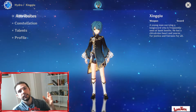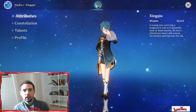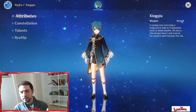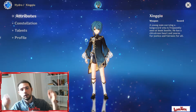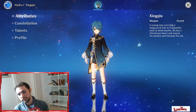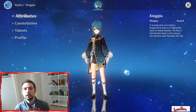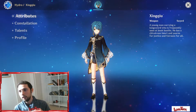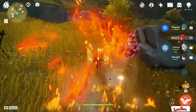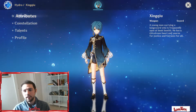Xingqiu is a hydro character and a sword user. He's actually one of my favorites among the six, and he's part of the best team in Genshin Impact — I made a video about that a couple of days ago, I'll leave a link in the description below. If you don't have any other hydro characters such as Mona or Childe, everyone has Barbara from the main story and Barbara can heal your team, but Xingqiu is much better. His role in your team is the healer, and at the same time he can deal a lot of damage through elemental reaction combos. It's a must-pick — it's a very good character.